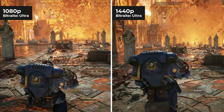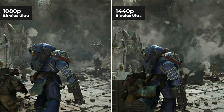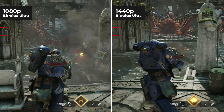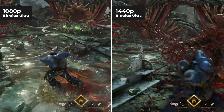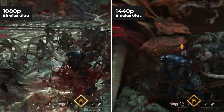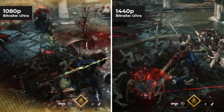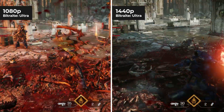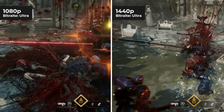Next I ran two more tests, having discovered Steam won't record in a resolution greater than my monitor output of 1440p. I upped the bitrate to the highest ultra setting and ran both tests again at 1080p and 1440p. This resulted in noticeable differences due to the increase in bitrate, but not so much between each resolution at the ultra setting. Playing natively at 1440p, the quality is pretty much what I'd expect from Space Marine 2, and 1080p at ultra bitrate is still really good going.